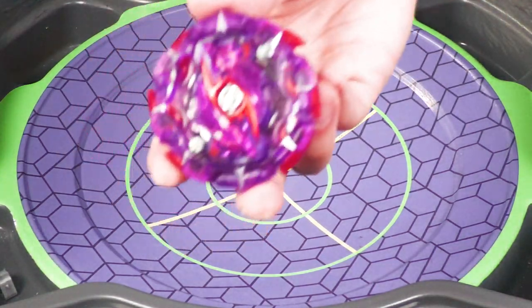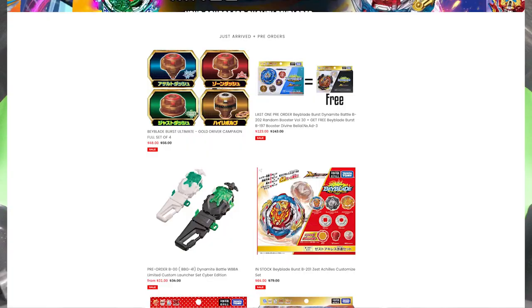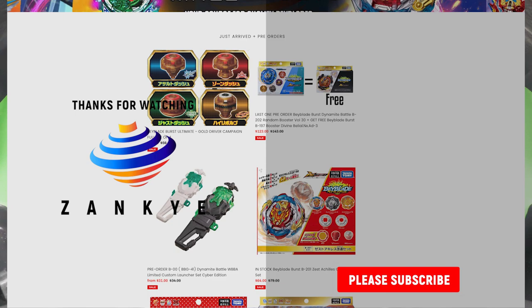Anyways, let me know your thoughts in the comments. Good release by Hasbro. Thank you for watching. We will have other reviews coming up with Knockout Odux and eventually Venom Develos. Make sure to check out our store — we have pre-orders for the Wind Knights Random Booster, and if you do a pre-order you can get a free Divine Belial. Limited time offer. There's also Zesta Kaylee's or the Hello Kitty pre-order. Have a wonderful day and bye.